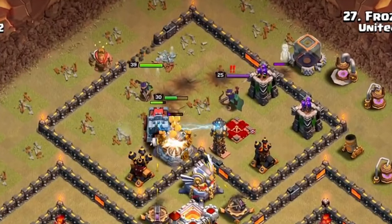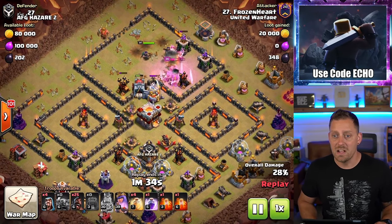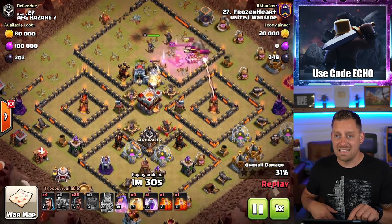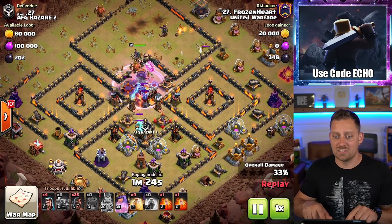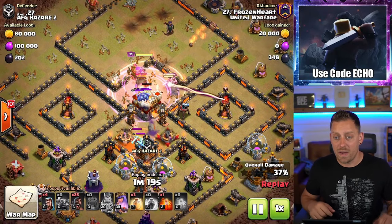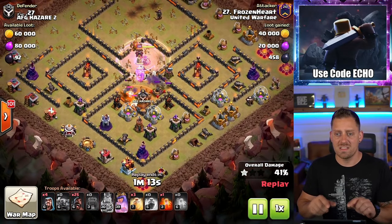In the northern-most quadrant, the Wall Wrecker is getting deep inside of that base. The King shuts down the Defending Queen. The Queen — level 39 for the attacker — Frozen Heart has not even been touched. She's being tanked by the Wall Wrecker and by the King, and soon by those Barbarians as well. Raged-up Bowlers out of the Clan Castle are healing up as well. The Queen will take down those Defending Minions. Queen healed and raged, ripping apart this base.